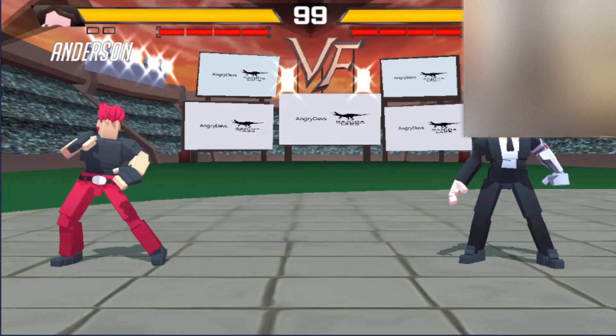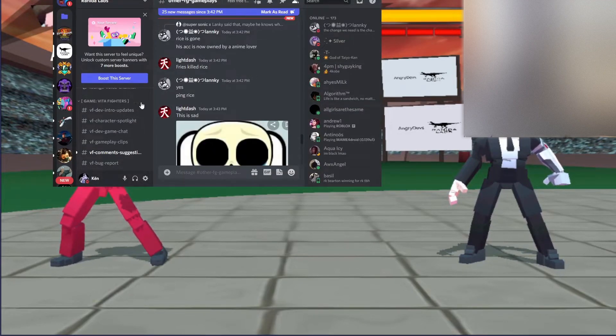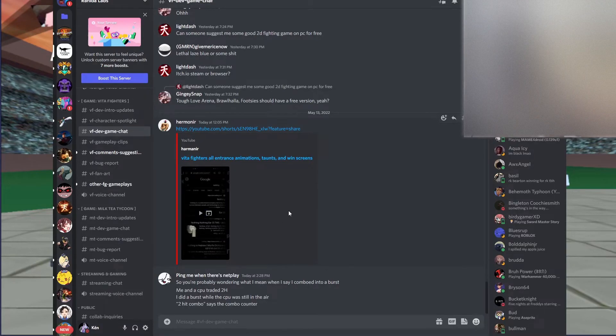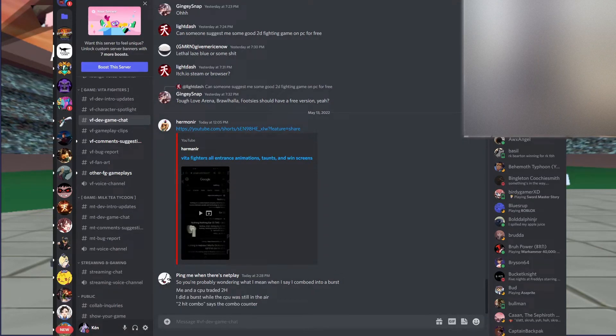Next, you need to join the Discord. When you're in the Discord, go to the general channel and look for active games. Ping me and I'll tell you exactly who will play with you online — there are about six people here, which is pretty big considering almost no one knows how to do this.